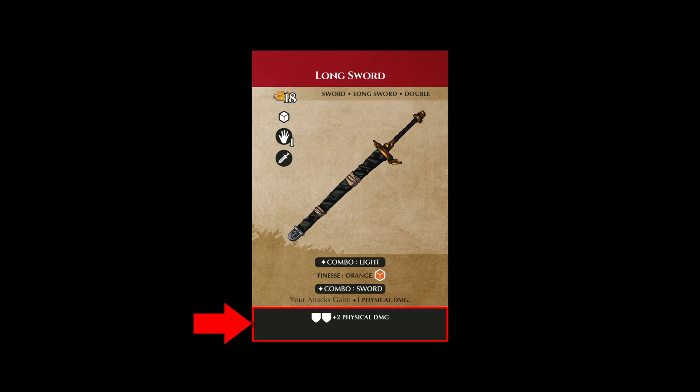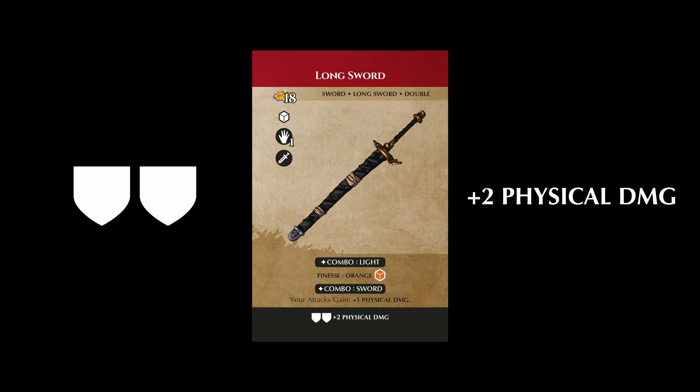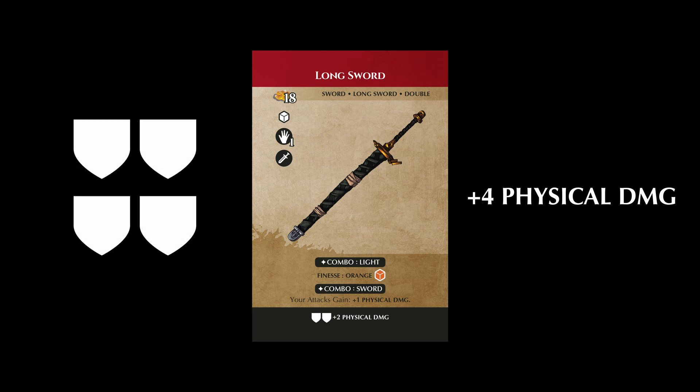Symbol conditions and their corresponding abilities can be used as many times as an adventurer has symbols to spend unless it says otherwise or is paired with another condition that prevents it, like exhaust. For example, if you had a longsword equipped, you could always spend two shields during an attack to add plus two physical damage, and if you spent four shields, you could add plus four physical damage instead.